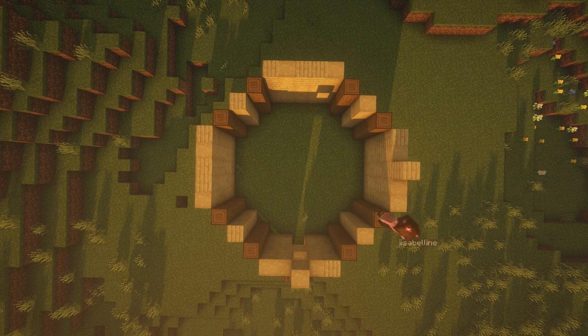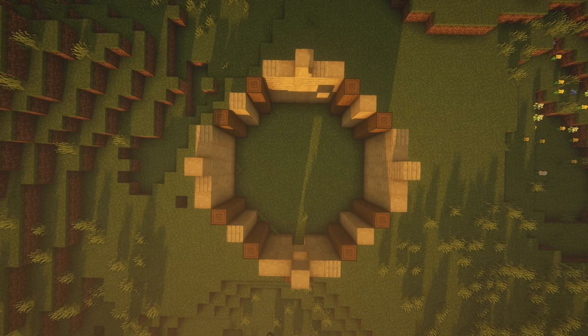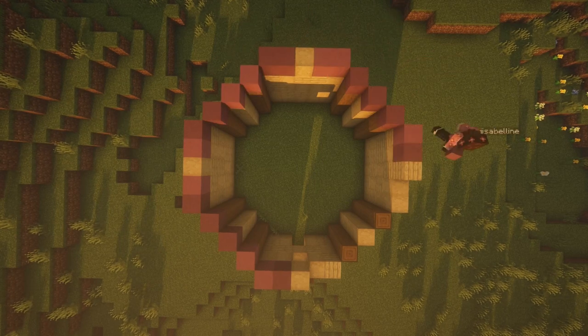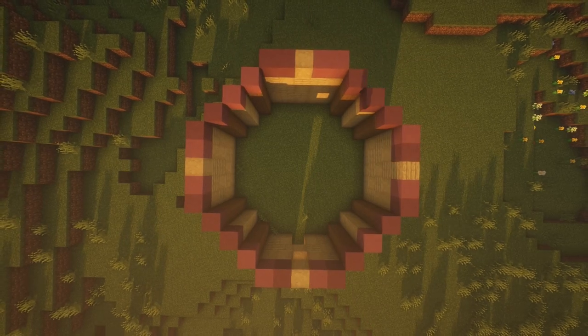Now add a birch block above the middle block on each side. With the walls done, it's time to start on the roof. Using a combination of purple and magenta terracotta, place a block exactly on top of each wall block, except for the middle birch blocks you just placed.